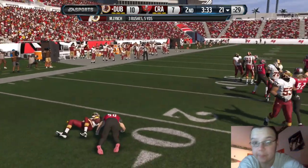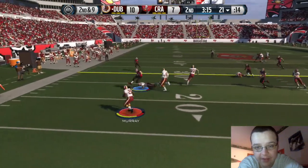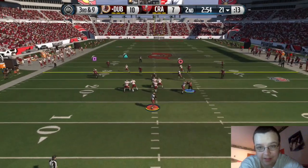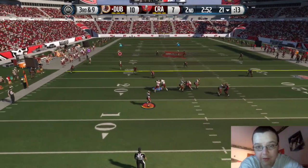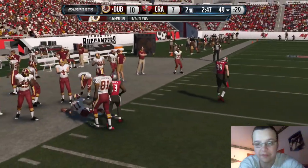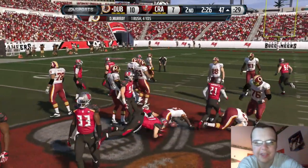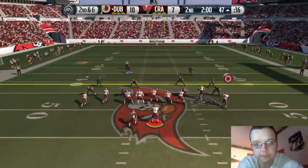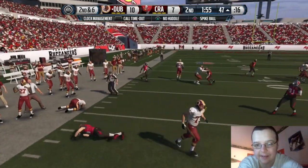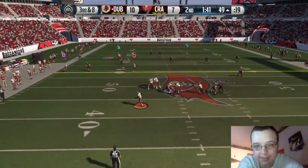On a screen play the blocking just fails — that EA Logic blocking. Third and nine we roll out and this time we hit Edelman on that route I wanted to hit earlier in the game for the first down. First and ten, DeMarco runs up the middle for about three or four yards. Second and six we try another screen — EA Logic kicking in again with three blockers who don't block the main guy.